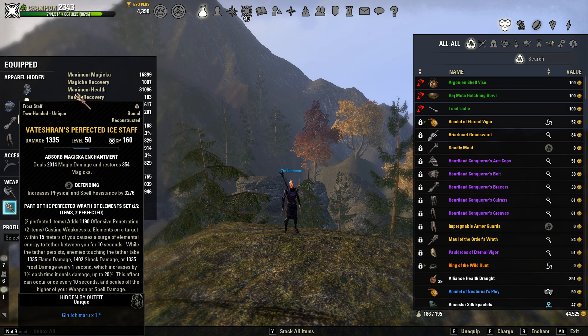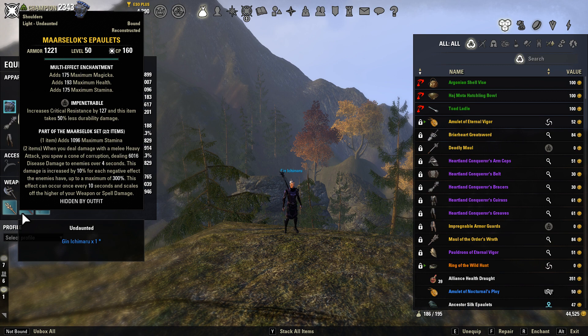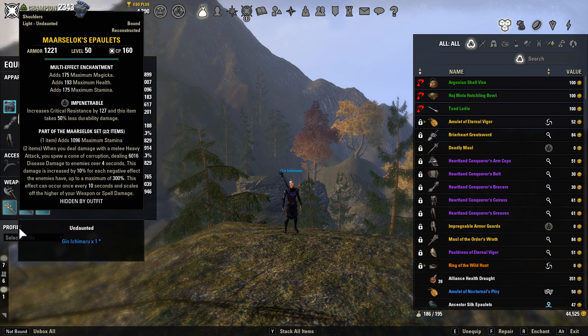Our back bar is going to be Vateshran Perfected Ice Staff with the defending trait. The perfected line gives you extra offensive penetration. The actual ability itself — casting Weakness to Elements — puts a tether between you and your target, and then every second that tether is going to do either flame damage, shock damage, or frost damage. It is really good extra damage to add to your pressure on an enemy. Between your Vateshran, your Masters, and Marisolok, you are just doing so much free damage between those three things.